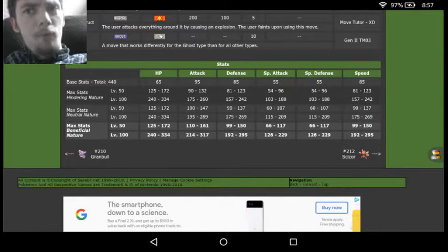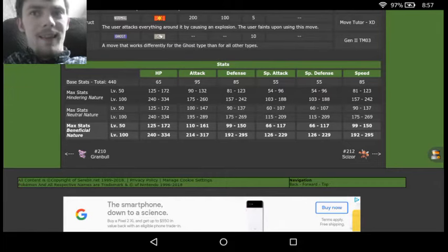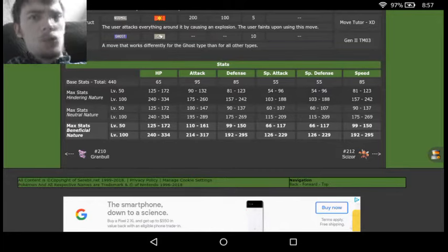Then looking at the stats, we see base 440, so not the greatest but not the worst either. We got 65 in HP, 85 in both Speed and Defense, 95 in Attack, and 55 in Special Attack and Special Defense. So right away we can see it's not that great a special Pokemon — it's definitely more made for physical attacks. With 95 Attack and 85 Speed, it's actually not that bad in terms of a fast sweeper.